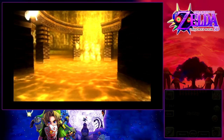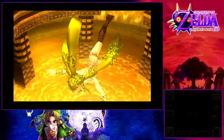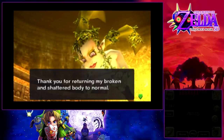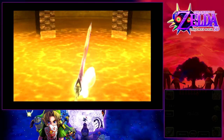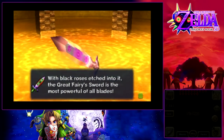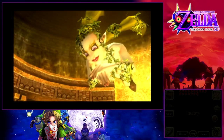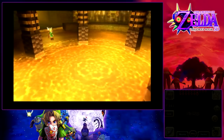Here we go, guys — you're gonna get to see why we got all those stray fairies, because the greatest of the Great Fairies resides in Ikana Canyon. She says: 'Compassionate young one, I'm the Great Fairy of Kindness. Thank you for returning my broken and shattered body to normal. As thanks, I grant you the Great Fairy Sword.' We obtain the Great Fairy Sword with black roses etched into it. The Great Fairy Sword is the most powerful of all blades — even stronger than our Gilded Sword. This thing makes doing Stone Tower Temple multiple times completely worth it.